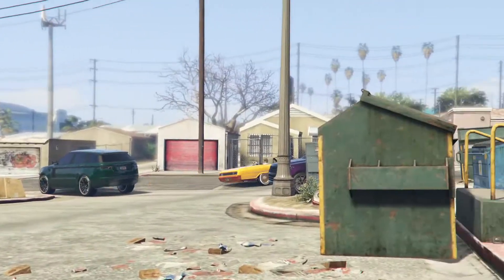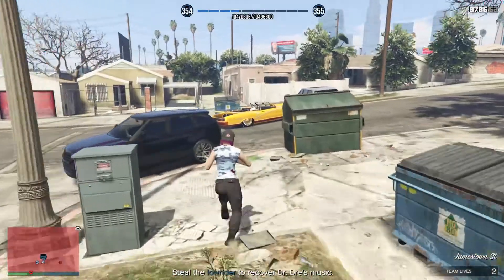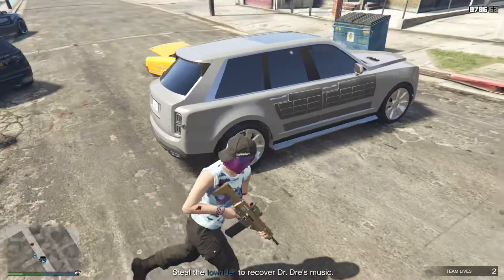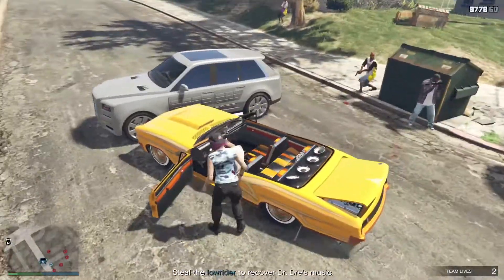When it ends, be prepared to turn yourself towards the road and shoot the Vago riding in the lowrider. If you place your Jubilee properly, the Vago in the lowrider will be stuck at the roadblock for about 10 seconds, giving you plenty of time to take him out. When he is eliminated, steal the lowrider and drive it back to your agency.